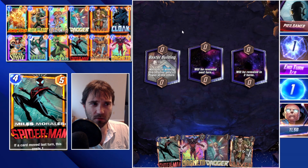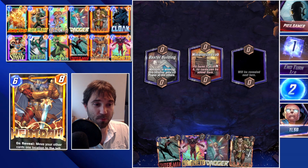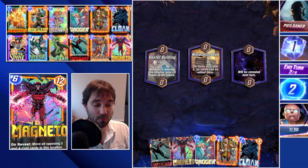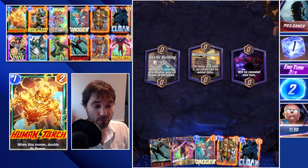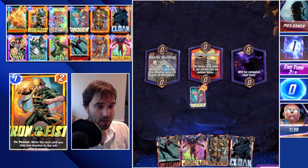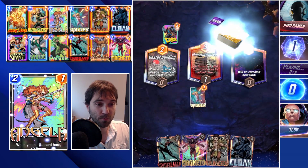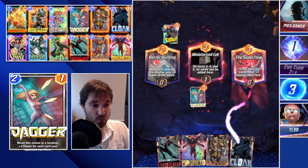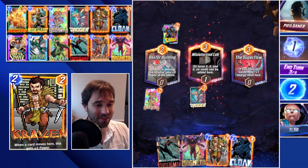Next up we have PL Gamer. The first location is Baxter Building — a Heimdall shift at the end might not be bad to make sure we win it. The second is Miniaturized Lab, which makes movement very difficult — we can't move cards into it or play cards there easily, making the win condition hard to find. I'm thinking we drop Dagger into Miniaturized Lab with the full intention of pulling her out before turn six using Cloak. It depends on where the opponent stacks their cards. The last location is Super Flow — we get one additional energy but don't have anything major to utilize it for.